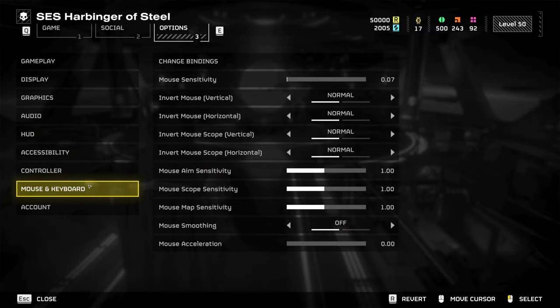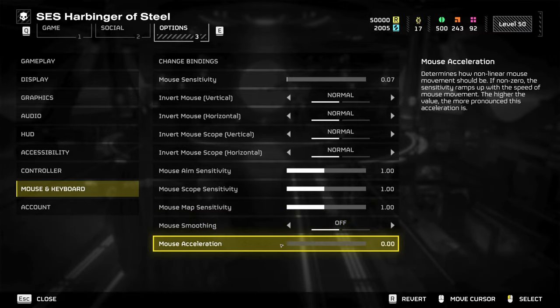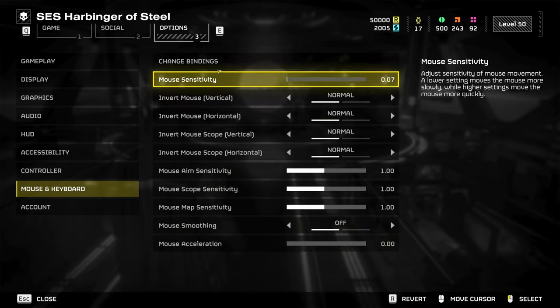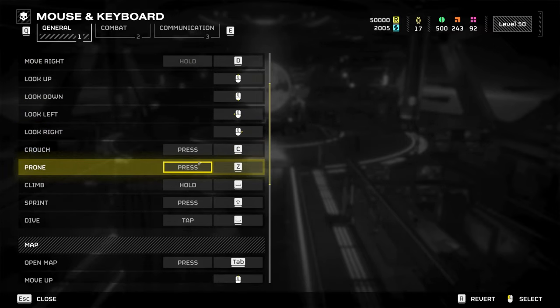Under mouse and keyboard is where we start to do the real magic. Make sure that mouse smoothing is off and that mouse acceleration is on zero. We want to ensure minimum mouse lag and highest predictability with aiming. Now jump to change bindings — your preferences here may vary, but I'm going to show you the settings which completely transform the game for me.